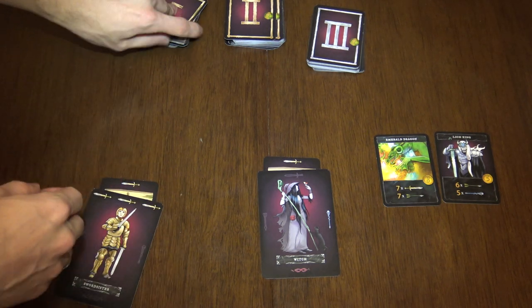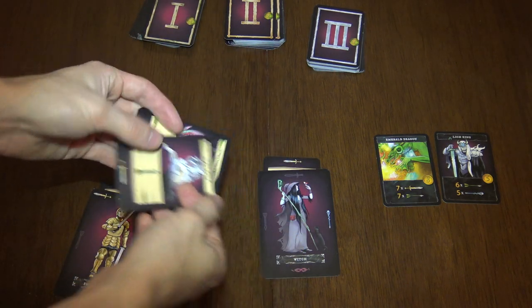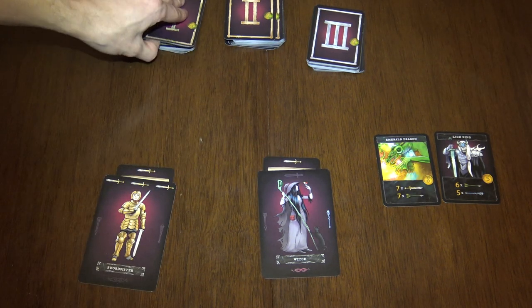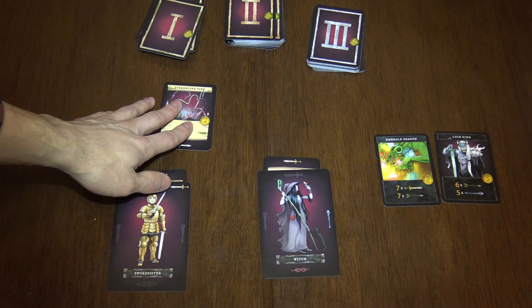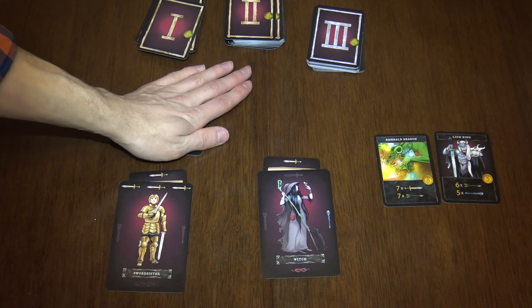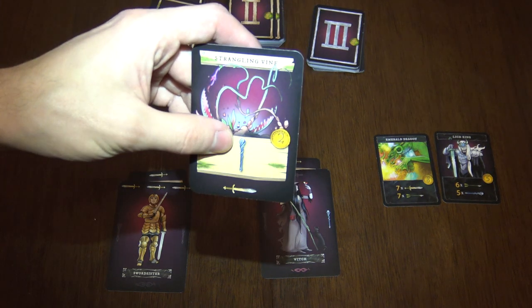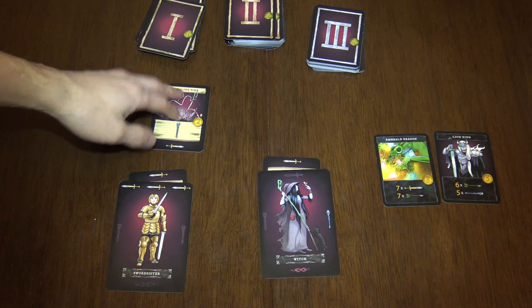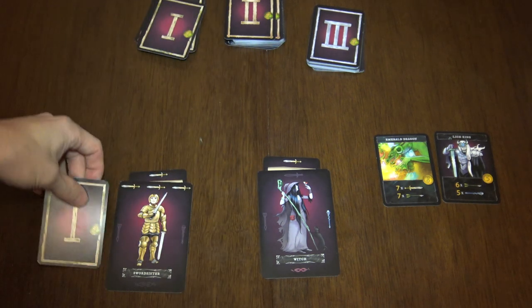Then we reveal a new card and so on. You basically get stronger and stronger. For example, I was trying to beat this monster and I put my left hand on it, but as I look at my sword sister, she doesn't have a wizard stuff symbol, which means I put the wrong hand here or I could not defeat the monster, which means this monster will become a penalty for me.